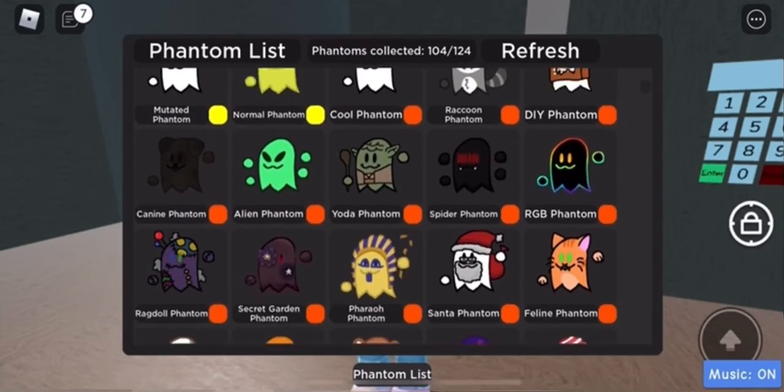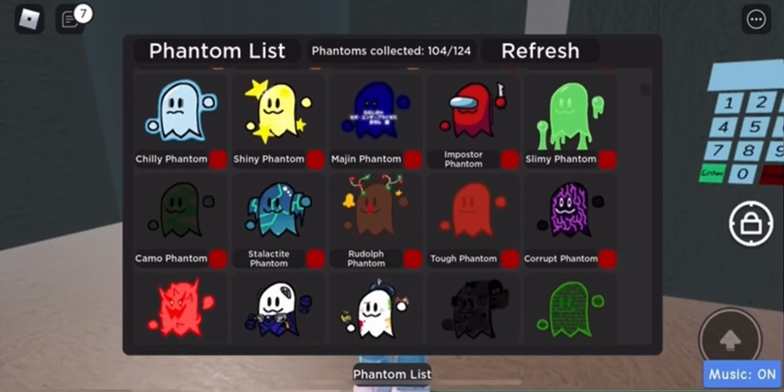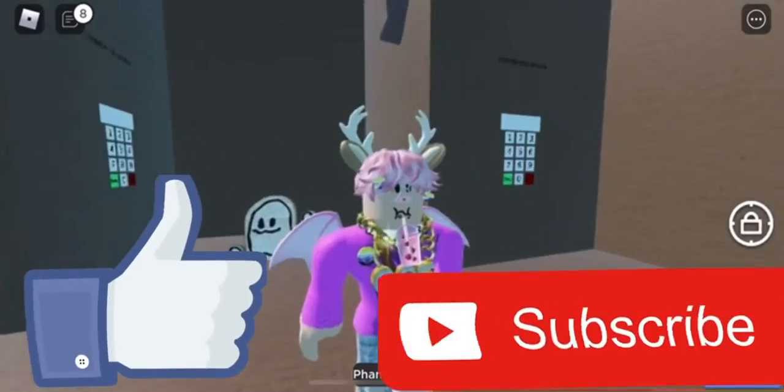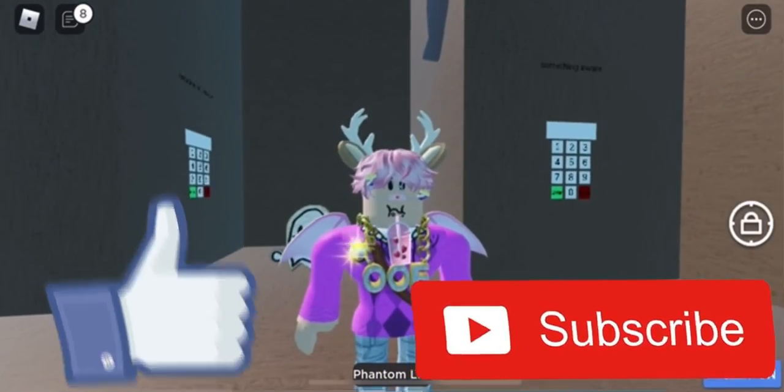Now when you scroll down it should appear in the intense category. Hopefully this video was helpful — if it was, leave a big like and subscribe. See you guys next time!